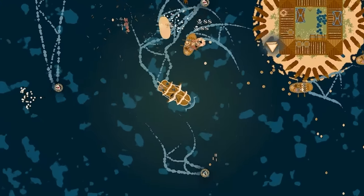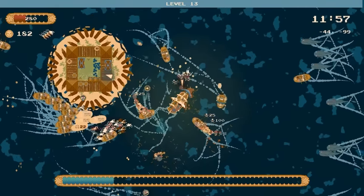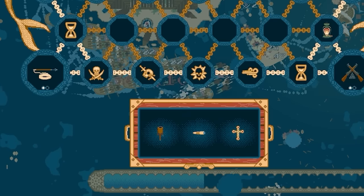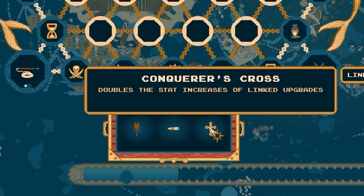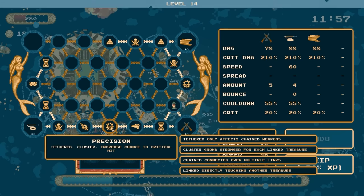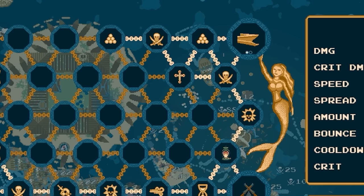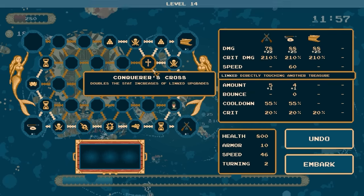Halfway to getting this weapon - things looking pretty good. I'm going to ram that guy. Oh, can I ram the big ship? I took it down and got the chest. These look good. If only one weapon is chained, double its projectiles - unfortunately I've linked up everything so that's pointless. There's also the cross which doubles the stat increases of linked upgrades. So I need it in a place where it's surrounded. If I'm going to take that, down here we've got damage and rate of fire - that's increased damage quite a lot and projectile amounts as well. I think as I add more upgrades around that, they will get doubled as well.